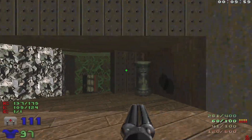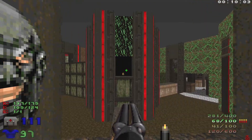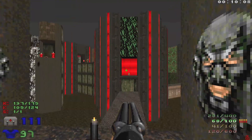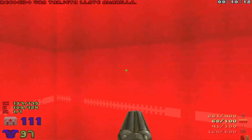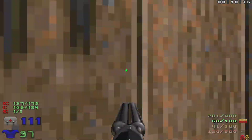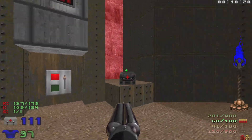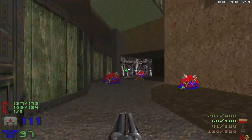Hit this switch and then we can jump down. Now a bridge is rising to the Yellow Key. Let's grab the Yellow Key, and with the Yellow Key we can actually open up this door right here. Hit this switch to lower the Armor and the Berserk Pack — we don't need them right now, so we'll just leave them for when we need it.